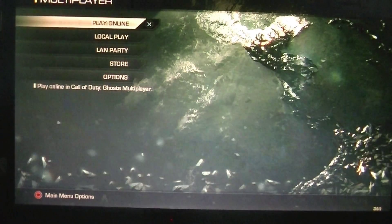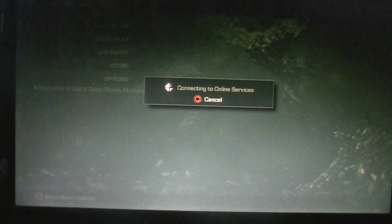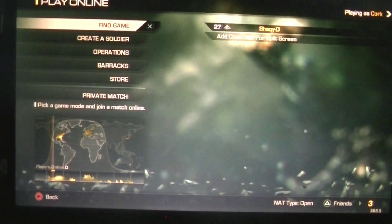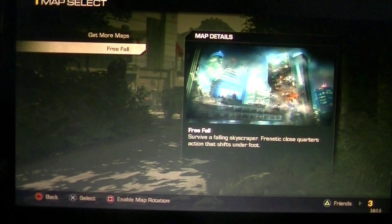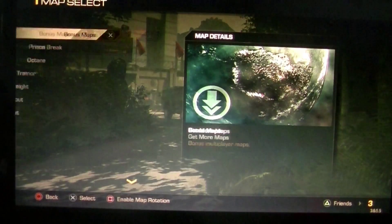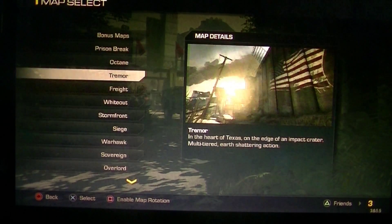So I went to multiplayer - I know you guys couldn't see it because it was blurring out. I don't know what's going on, there wasn't even an update when I booted the game. Now I'm on, so let's go to Private Match and check out the maps. Bonus maps - see, they're not even there. It says 'Get More Free Maps.' I don't even want to go to the PlayStation Store because I already bought it. See, it's not even there, it doesn't even work.